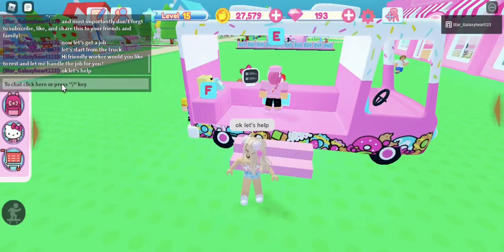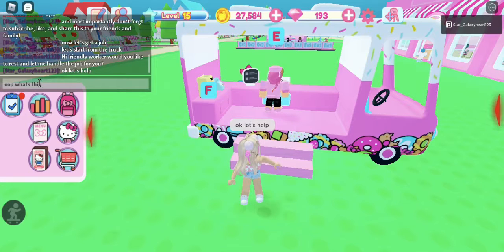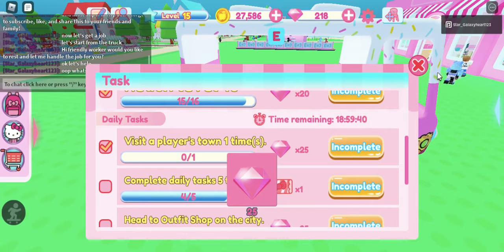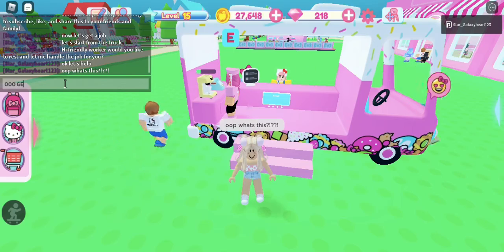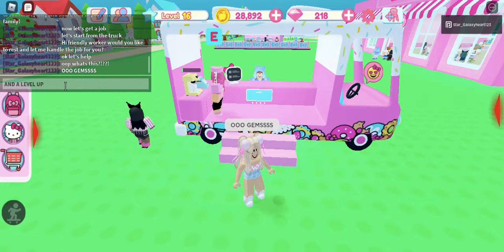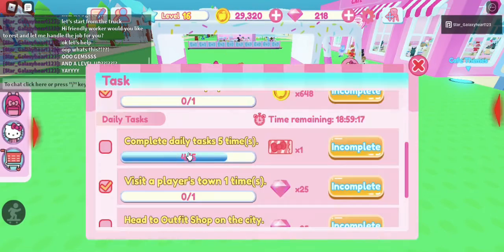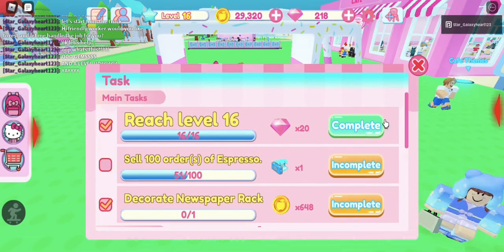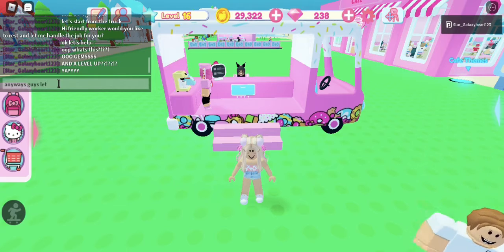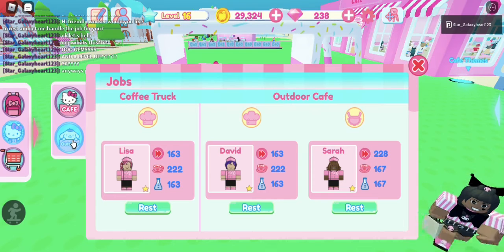I clicked the arrow and the task board, and I completed a task — I got 25 gems, great! I even leveled up, that's amazing. By the way guys, I'm level 16, I have almost 30,000 coins, and I have 238 gems. I keep accidentally finishing tasks, which is kind of awkward but nice because I got free gems. Now let's let the worker rest.